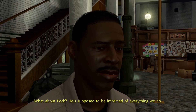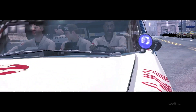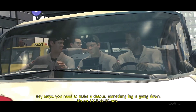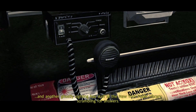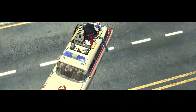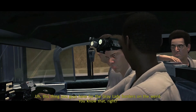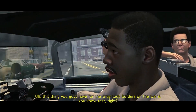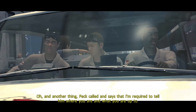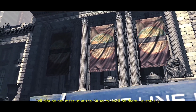What about Peck? He's supposed to be informed of everything we do. What he doesn't know can't hurt us. Guys, you need to make a detour — something big is going down. Another ghostly sighting has staff at the New York Public Library scrambling for answers. The gray lady — let's get her for real. The public library. Tell him he can meet us at the museum. We'll be there. Eventually.